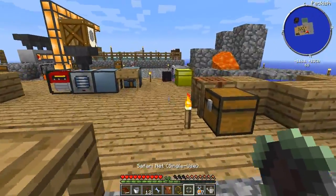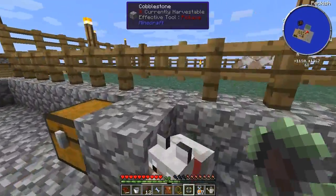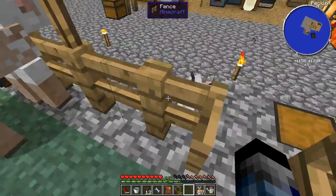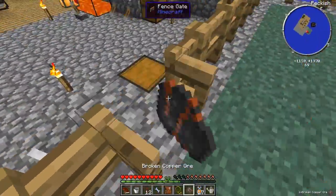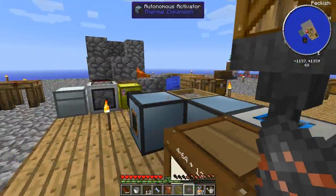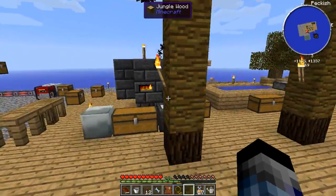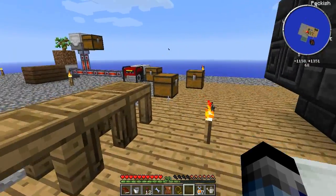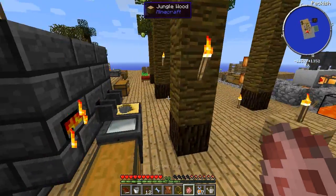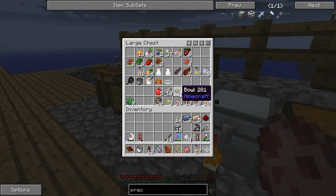Let's have a look at what the second safari net is - the first one was a giant slime. Piggy - excellent, that's good news. Do I have another pig in my spawn eggs? Yes, I do have a pig. So we can spawn a pig, and we can also use my carrots to breed pigs.